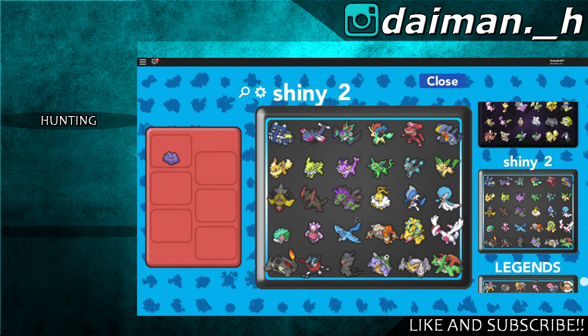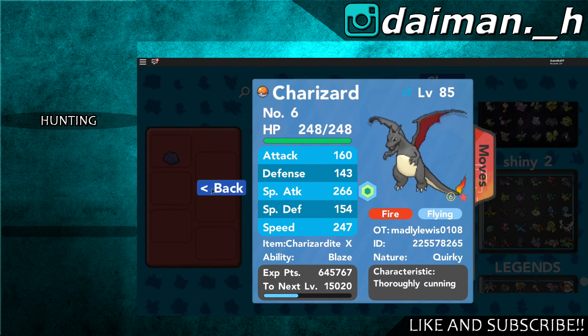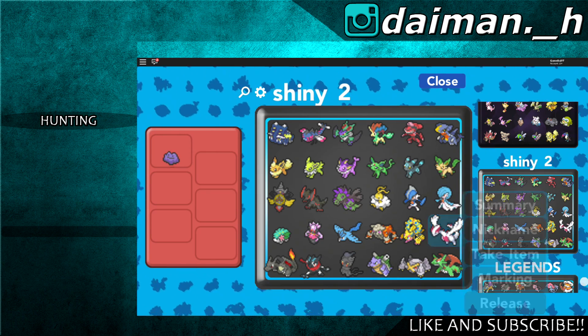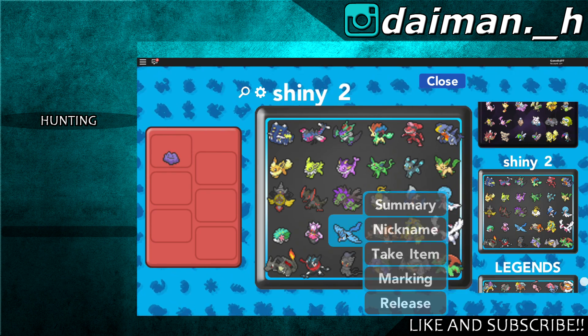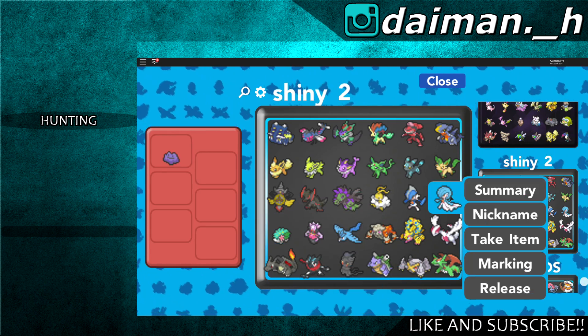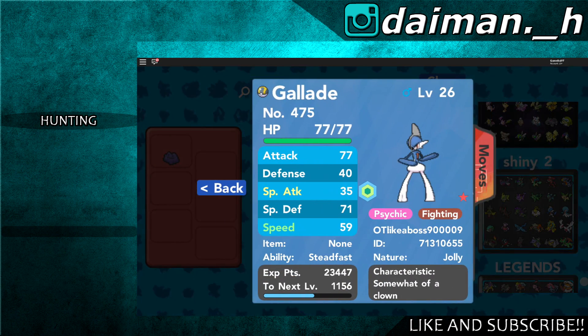Shiny Charizard X — I thought it was Y but it was X. Shiny Lugia, shiny Volcanion, shiny Heatran, shiny Articuno, shiny Diancie, shiny Shaymin, shiny Yveltal — which is really awesome. Also shiny Gallade, I love it. Look at him, it's blue — normally it's green but now it's blue.